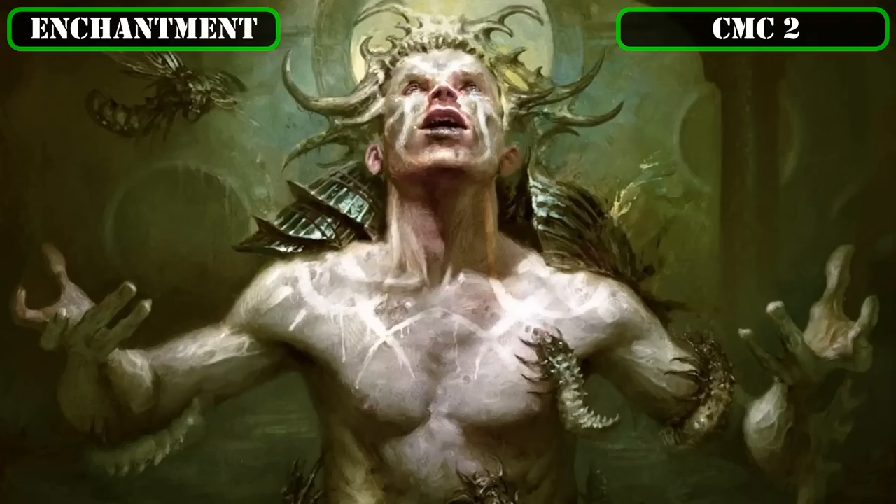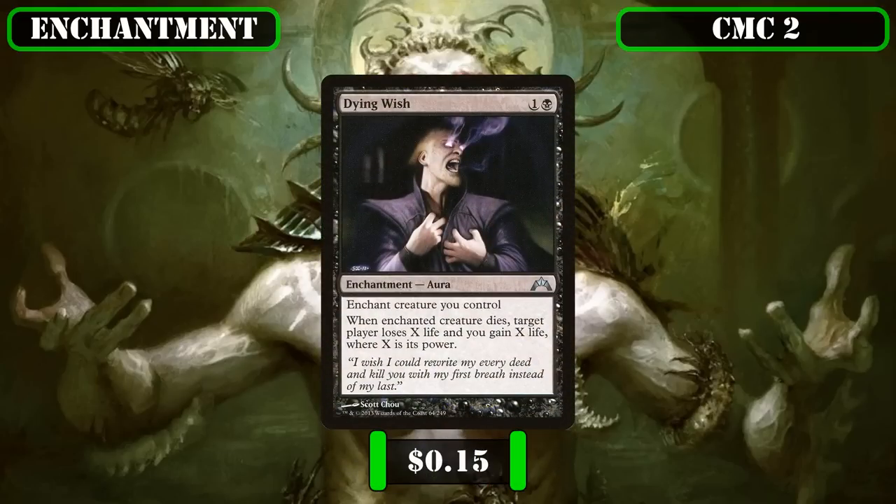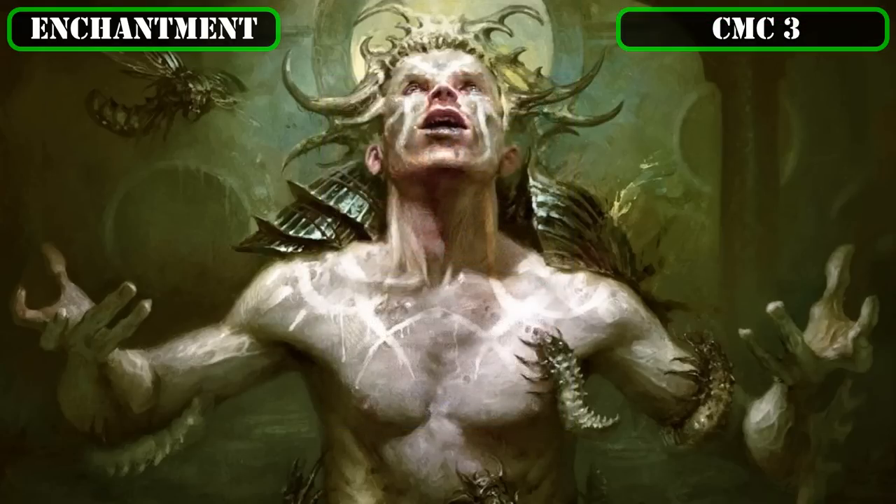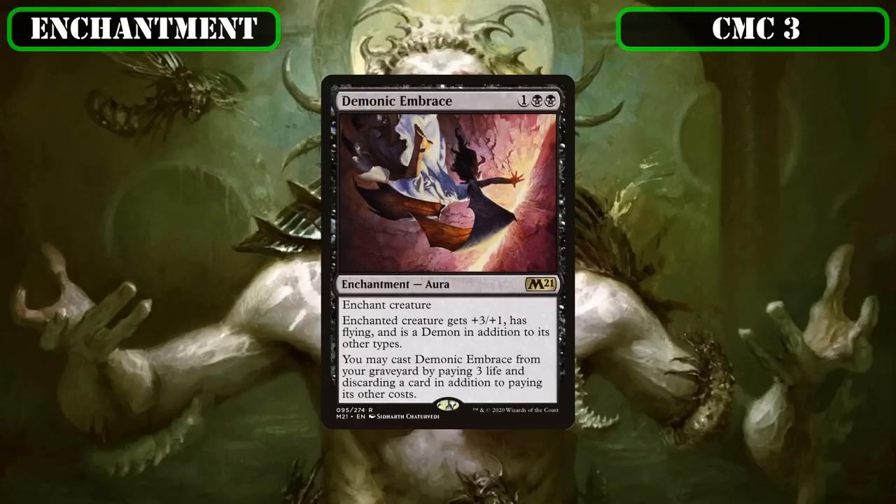In the CMC 2 slot, we have Dying Wish, an aura that enchants a creature we control and, when it dies, has target player lose X life while we gain X life where X equals the enchanted creature's power—a solid payoff for all our sack effects, widening the gap between our and our opponents' life totals. The CMC 3 slot brings Demonic Embrace, which enchants a creature, grants +3/+1, flying, and the demon subtype, and lets us play it from the graveyard by paying 3 life and discarding a card—bringing our commander into one-shotting range, giving them evasion, and forcing opponents without flying blockers to deal with them immediately or lose the game in a single swing.